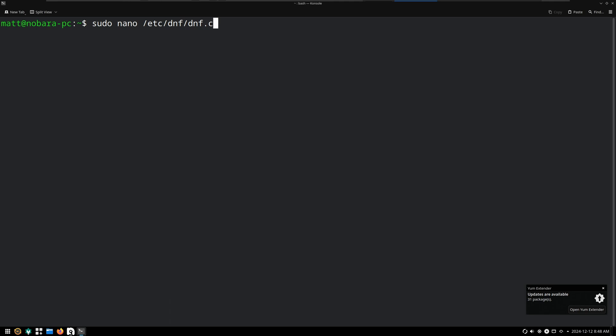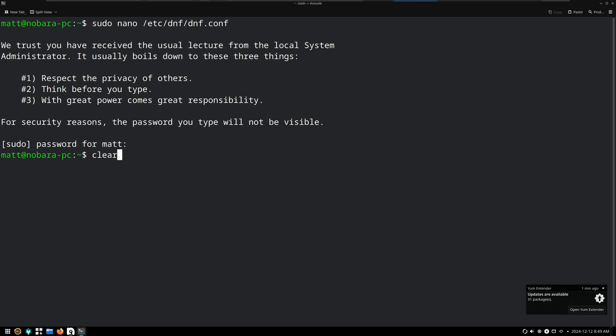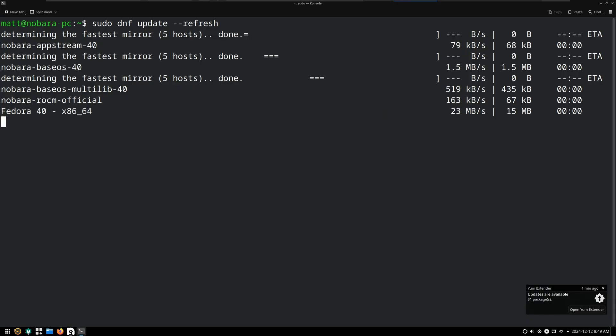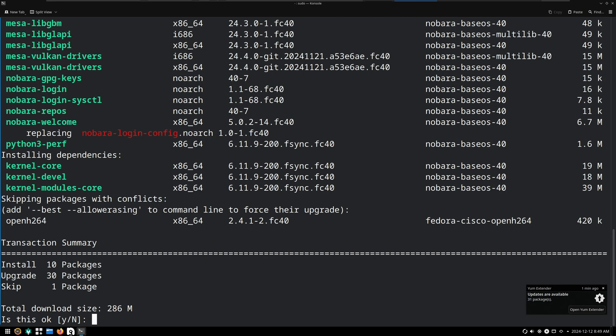I really hate how laggy and unresponsive this is — just how KDE performs in a VM. Fastest mirror equals true. I think I spelled that right. Done. Now we're going to hit clear and do sudo DNF update refresh. This is just to refresh the repos in the mirror so we can gather the fastest hosts — not so that we can update this way, because you don't want to do that. You never want to do that. It's also good to refresh the mirrors themselves, so we're going to hit no.